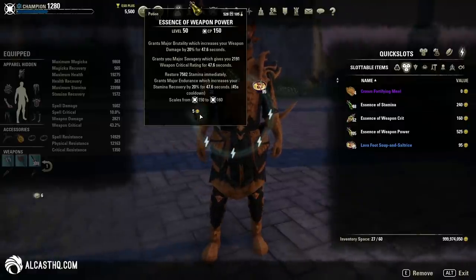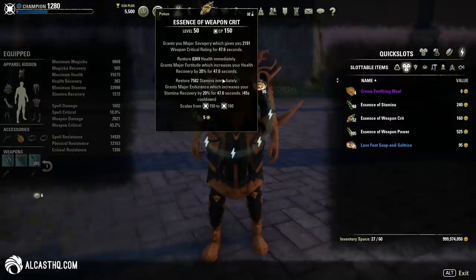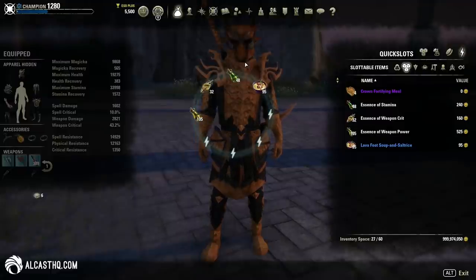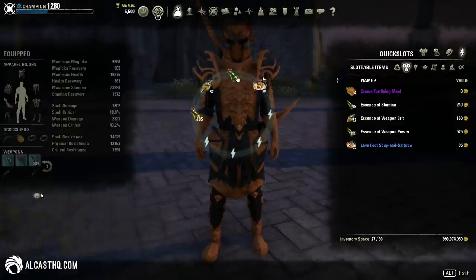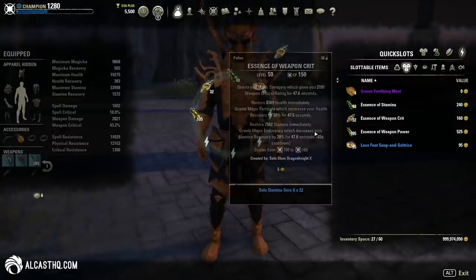Why are Major Brutality and Major Savagery so important? Major Brutality gives 20% extra weapon damage — that's a lot. Major Savagery gives 10% weapon crit, just for activating a button. On top of that you also get Major Endurance — 20% more stamina recovery — and 7582 stamina. So depending on what you run, you have to adjust your skill setup because these two buffs boost your damage like crazy. I made an article on the website about the importance of buff food and potions — I'll link it in the description. A lot of people don't run the right buff food or the right potions, and your character loses so much power.